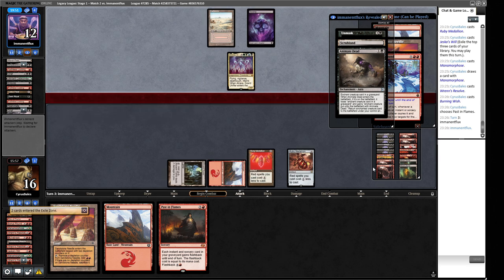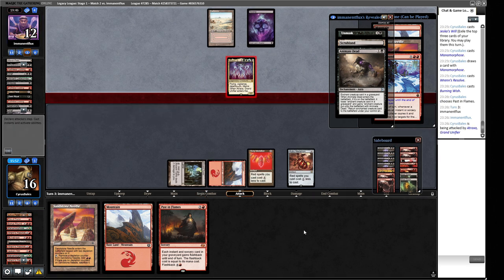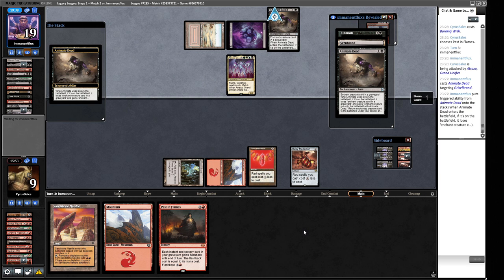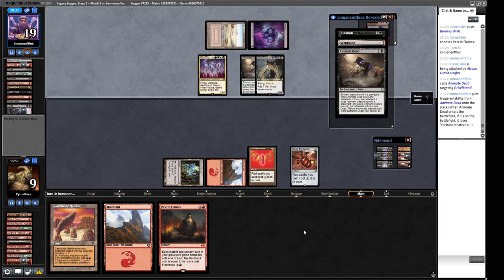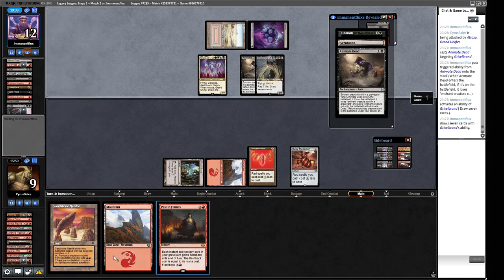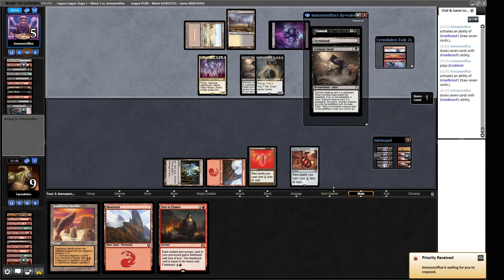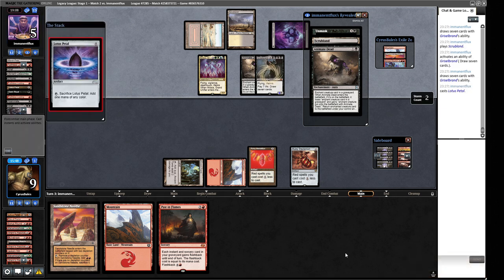We have Bonus Round for next turn saved up. They can discard the Past in Flames which means it costs one more mana to cast from the graveyard - not ideal. That would cost three mana and give us one back. But as long as we can maintain things in our graveyard, if Past in Flames costs three and we have the Mountain, that chains into Rite of Flame into Manamorphosis into acceleration. We might be okay.